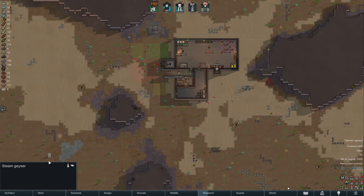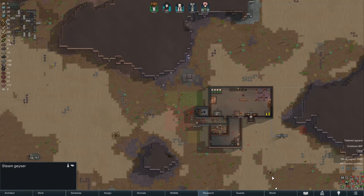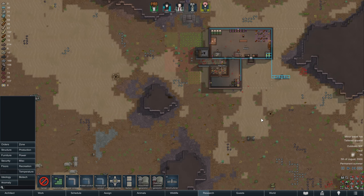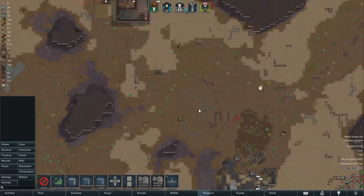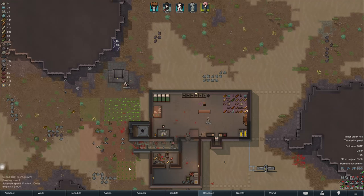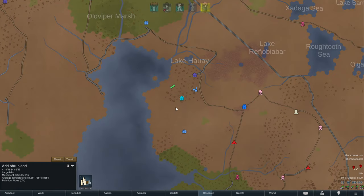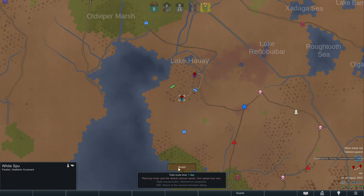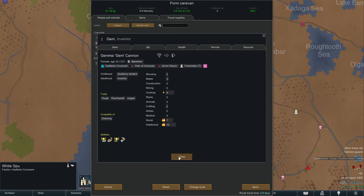We do have two steam geysers relatively close to our base — could be some value in getting that up and running. We don't have the tech yet, but once we do. There's actually another one pretty close as well. Let's go ahead and send Jem on our first caravan. Both of these I'd like to be friendly. Let's just head over here — Jem, I think you are the social one. Yes, you are.